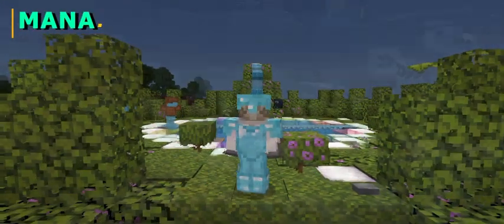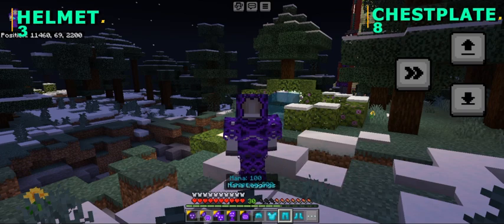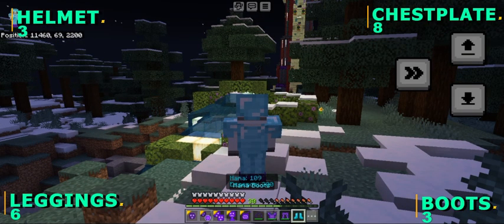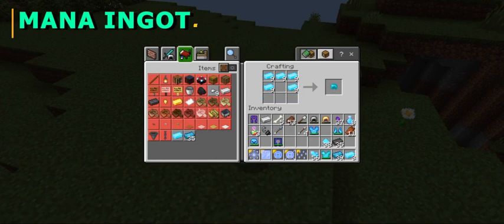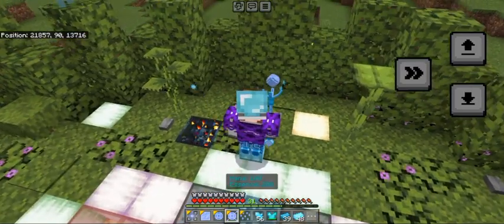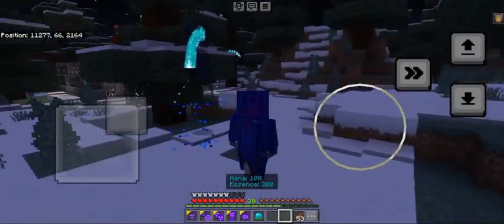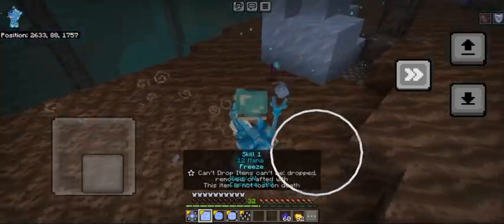Next is the Mana Armor. The Mana Helm will increase mana regeneration level by plus 1. The Mana Chestplate increases mana regeneration level by plus 2. The Mana Leggings will increase mana capacity by an additional 60. And the Mana Boots will increase mana regeneration by plus 1. Mana Armor can be crafted using Mana Ingots, which are crafted using 1 Iron Ingot and 4 Mana Essences. Mana Ingots can also be found in Mana Pool Structures. The last armor in this update is the Raid Cloak. The Raid Cloak makes you undetectable from Raids and also makes you immune to Fire, Poison, and Wither effects, and can only be obtained from killing Raids.